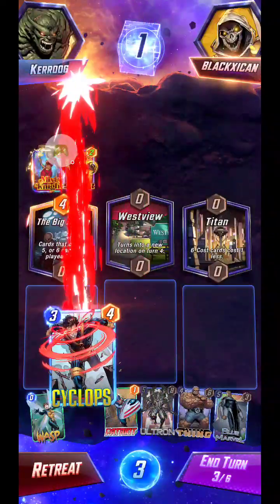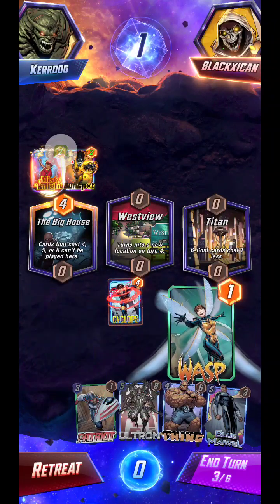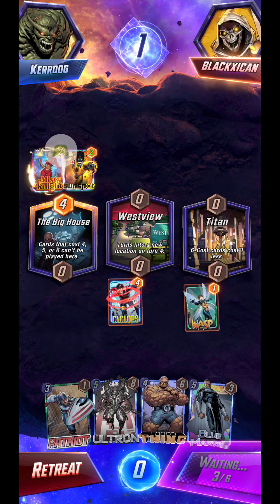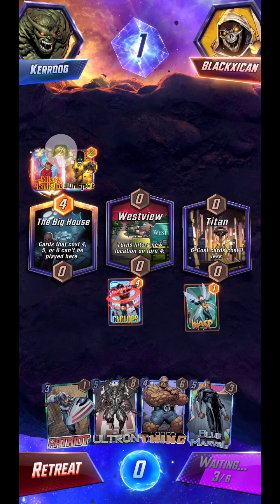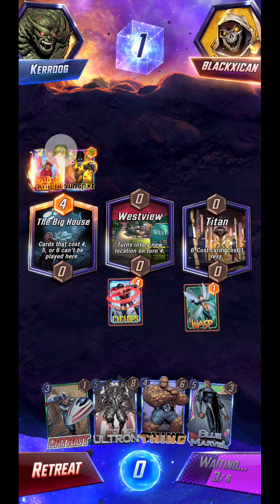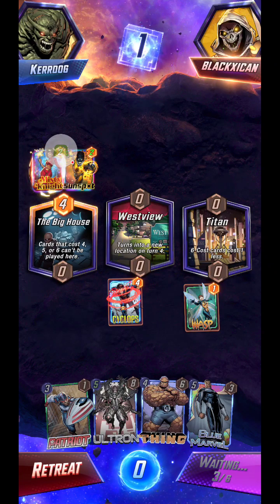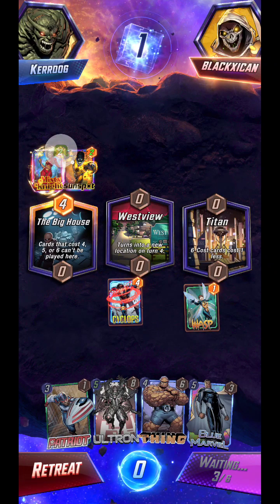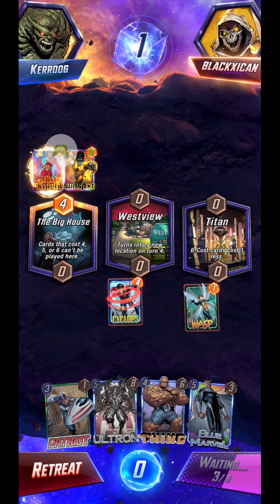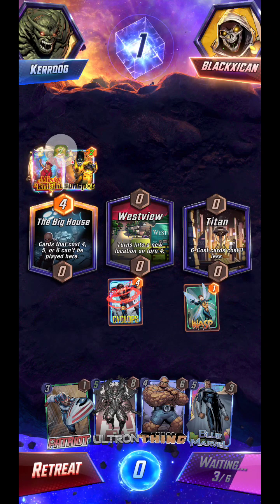Finally I'm getting my cards out here. We're just going to throw him to Westview, throw her to Titan — get two cards on the field, try to regain some initiative. Throw Patriot out in the next round, give them a buff, and then probably the Thing, and then Ultron to finish out. It would be nice if Westview would turn into Elysium to let me catch up on cards, although that would also really buff him since the High Evolutionary deck gets serious buffs from unspent energy.